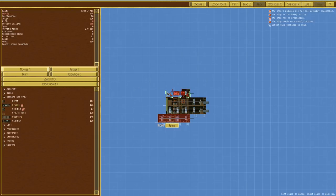Command and crew, bridge. The question is - do we want a bridge or do we want a cockpit? Ideally a cockpit is the small version, so maybe that's the way forward.